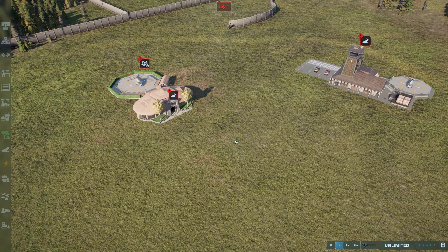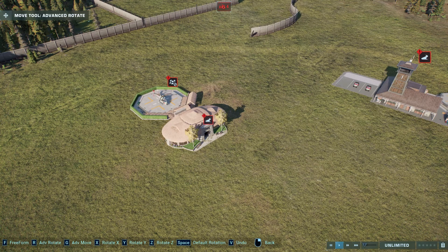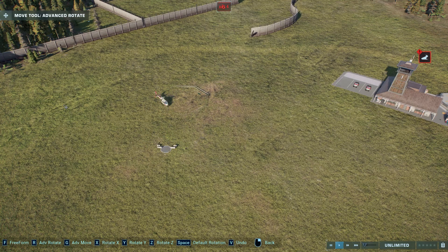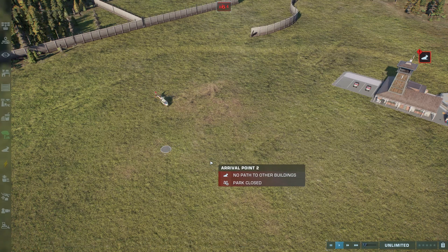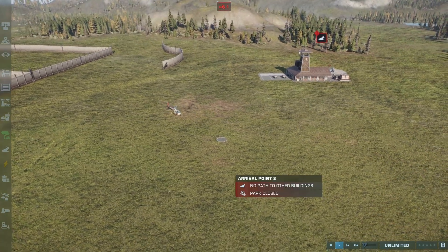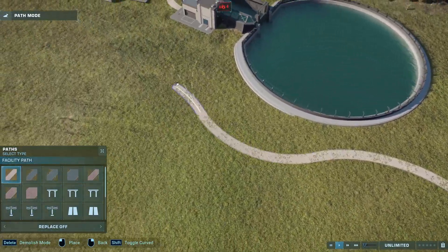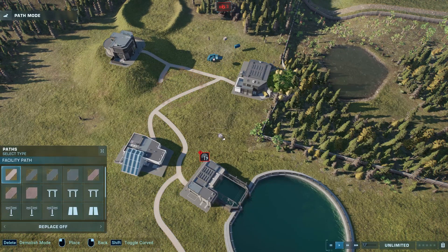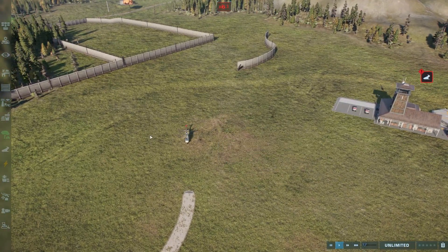Now for some fun stuff I didn't get to show off last time. Say you want an invisible landing pad, so the helicopter would land on the ground and you decorate the rest yourself. Well, if you click on it and rotate it all the way around until it's invisible and underground, and move it down for good measure — the helicopter will still land on the landing pad, just give it some time to readjust. The building still works: gifts will still spawn, they'll still walk in, but the building itself is invisible.